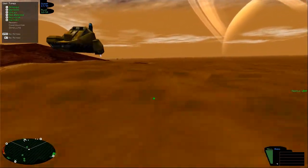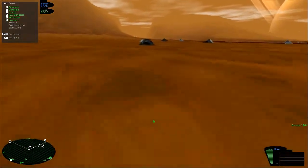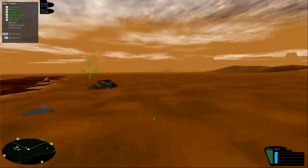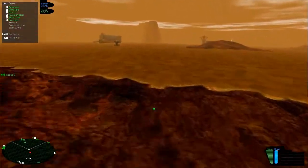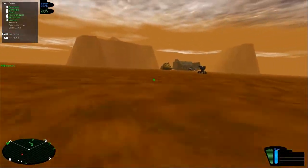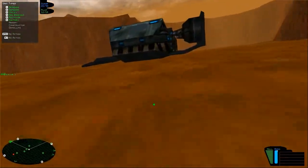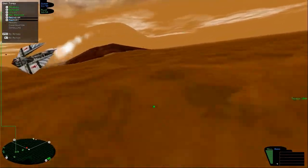Scrap dropped nearby — let's collect it ourselves. One, two, three — there we go. There's a fighter here. Tank, take care of that, please. Might as well build a scout and a light tank. Let's do that.